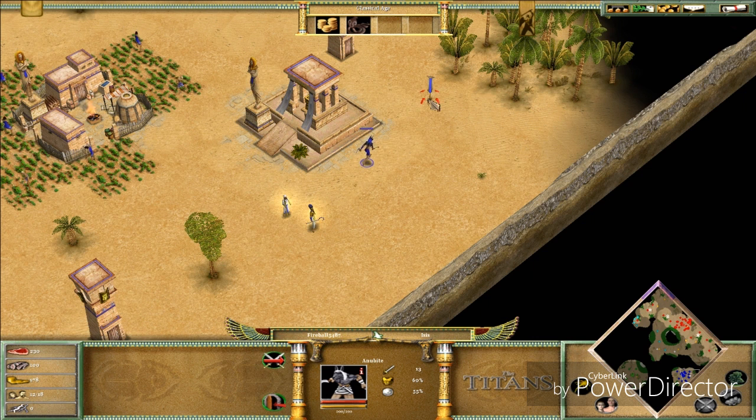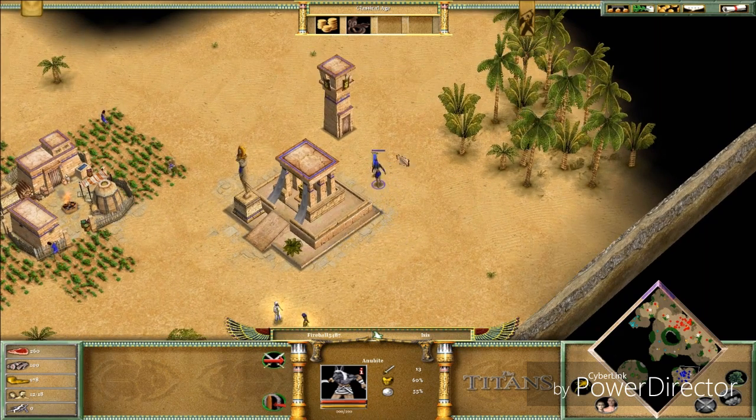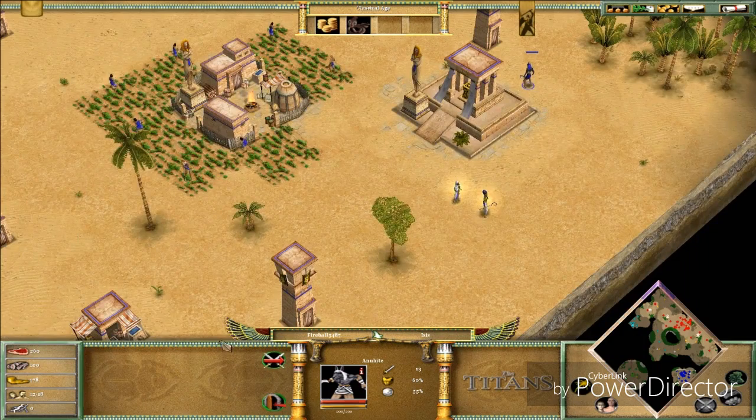The Anubites are pretty fast and they can jump. You can see the yellow bar — that's their special attack. Once it's charged they jump and do a jump attack which does more damage than their normal attacks.